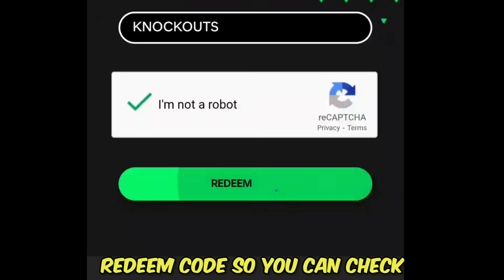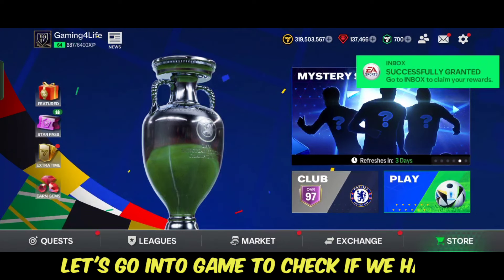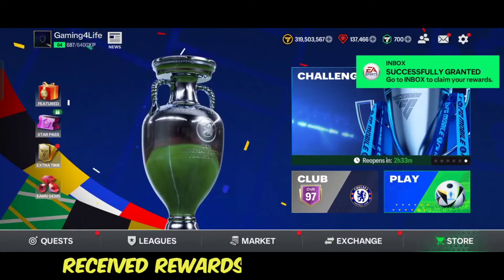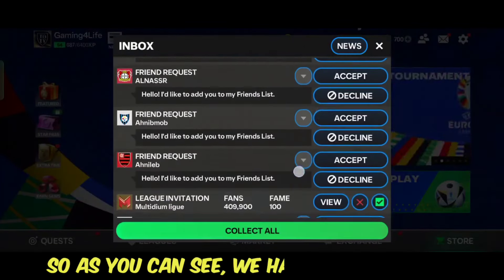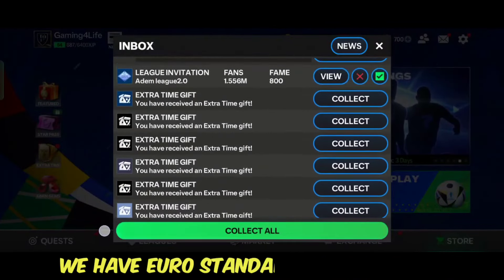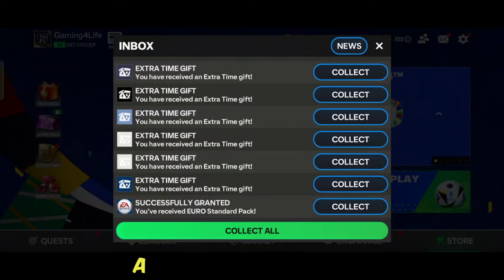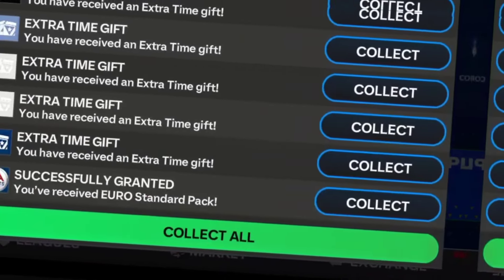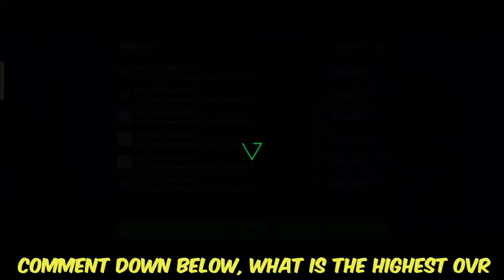Click on 'Redeem Code.' As you can see, I have received inbox in-game rewards. Let's go into the game to check — go to inbox. We have received gifts: a Euro Standard Pack reward as the redeem code gift, which is a player pack reward. Comment down below what is the highest OVR you got!